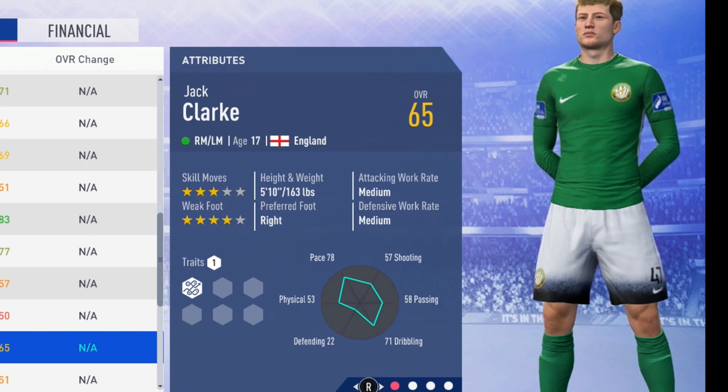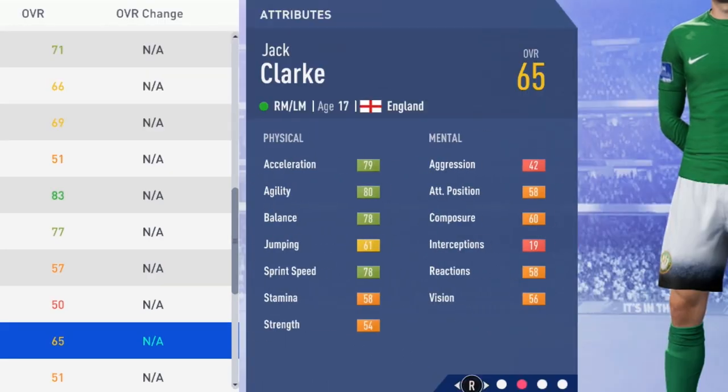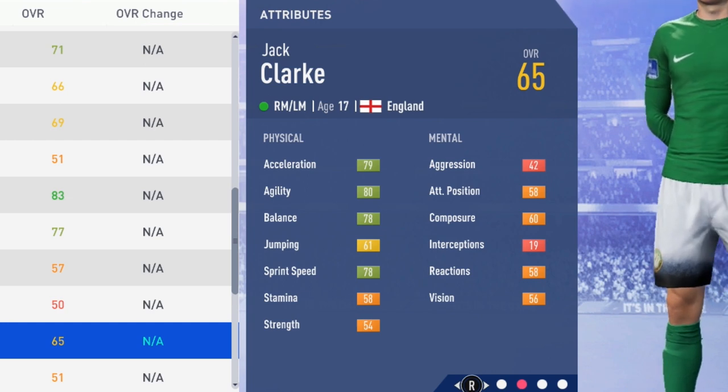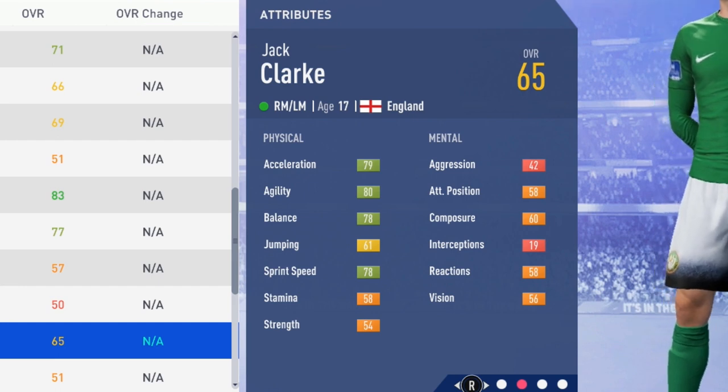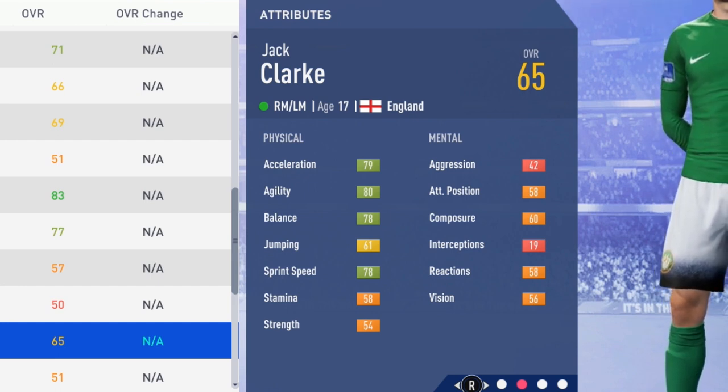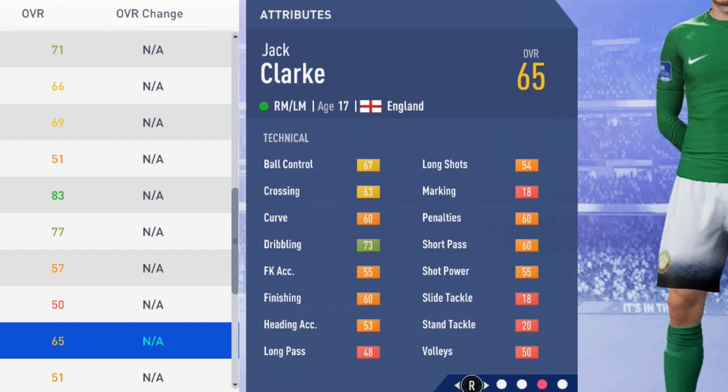Taking a look at those initial physical and mental attributes, you can see he's sitting on 80 acceleration, 80 agility, 78 balance, 61 jumping, 78 sprint speed, 58 stamina, and 54 strength. Mentally: 42 aggression, 58 attack positioning, 60 composure, 19 interceptions, 58 reactions, and 56 vision.